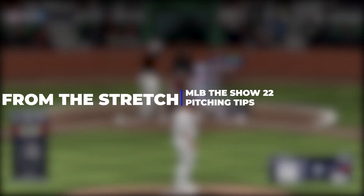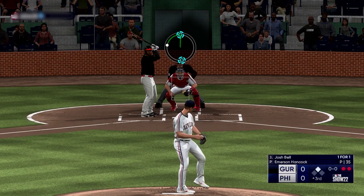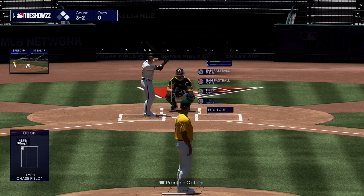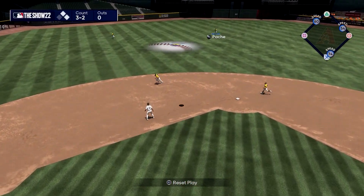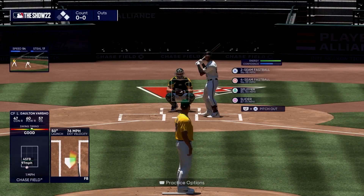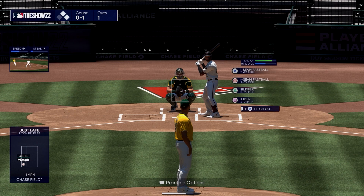If your opponent has a speedy runner on first, you're going to want to speed up your delivery time to the plate to increase your chances of throwing them out if they do run. You do this by holding the left trigger on your controller after selecting your pitch — when you begin your motion, you will throw from the stretch. Be warned: as a result of speeding up your delivery, it will also speed up whatever pitching interface you're using, so be aware of the increased chances of messing up and grooving something right down the middle. You can also add deception by throwing from the stretch even without a speed guy on, throwing off your opponent's timing — a lot of hitters will sit fastball if they see you throwing from the stretch for the first time and whiff if something else comes at them. The next time you can throw the fastball when their mind is automatically thinking about that changeup, adding extra mind games.